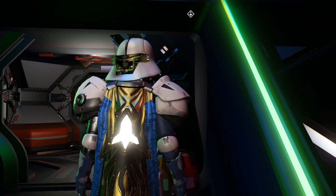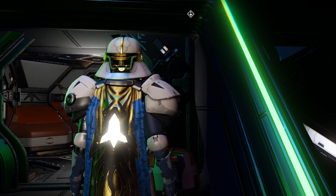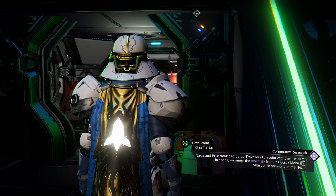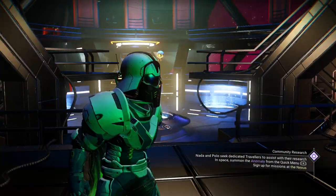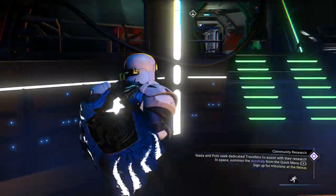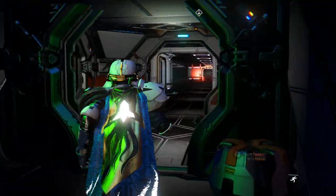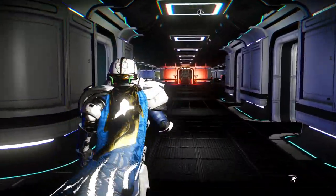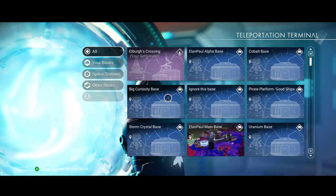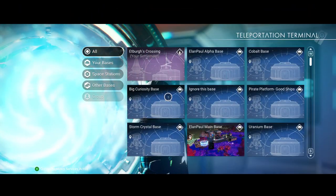I usually go to paradise planets, but I'm going to go in a completely different direction and choose an airless planet if I can find one. We're going to head to the Eisentham galaxy — that's the 10th galaxy if I remember correctly — because that's where I usually like to do a lot of work.